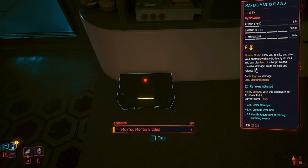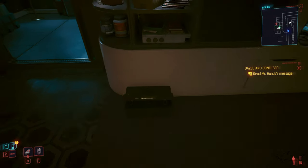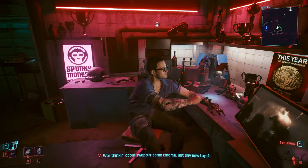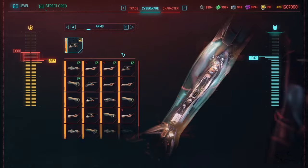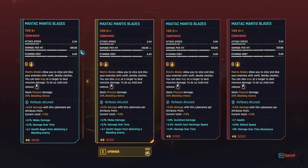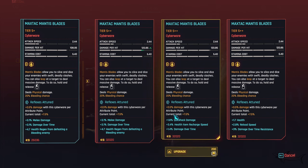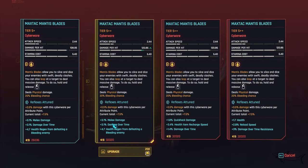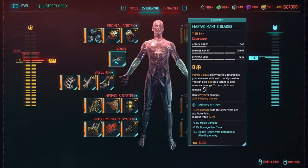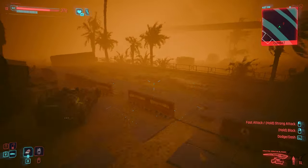This will be the max tech mantis blades — the gift from Mr. Hands. Take it; it's a legendary tier 5+ item. I'm gonna upgrade it just to show you. To equip it, go to a ripperdoc medic — right here we put it on your arms. I already had mantis blades on me but I'm putting these babies on. When upgrading, you'll have three different options — it's gonna cost you 32k and around 200 legendary components. I have a method to get unlimited legendary components already on my channel.